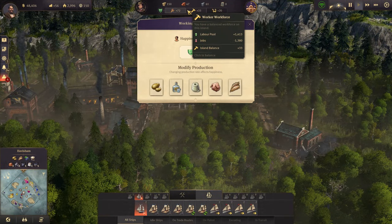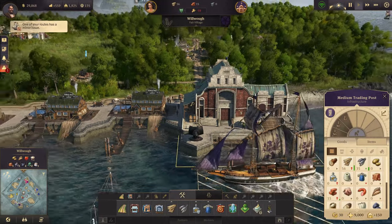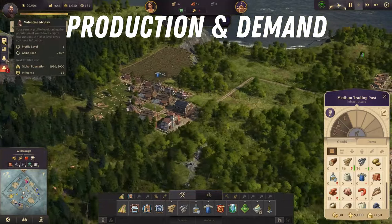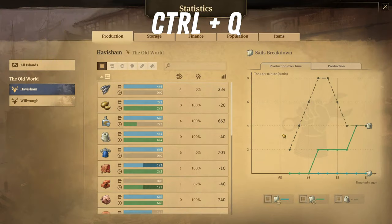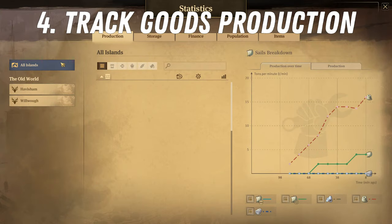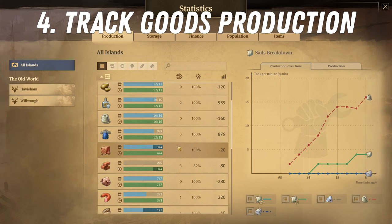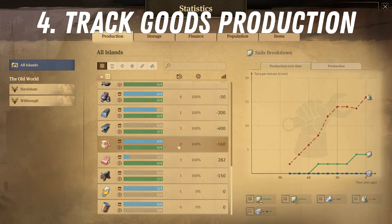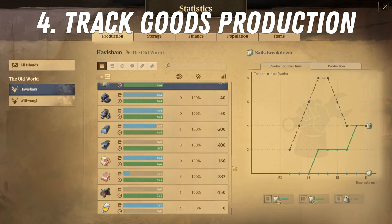Because this can get complicated quickly with multiple citizen classes and several islands each producing different resources and goods, you need a way to check your production and demand levels at a glance. You can do this by using the CTRL+Q keys. This production statistics screen will show you total or per-island production and demand for resources and goods, so you can see exactly which goods are going to run out unless you increase production, or which you have over-produced.